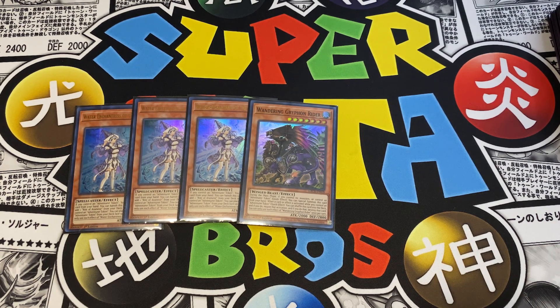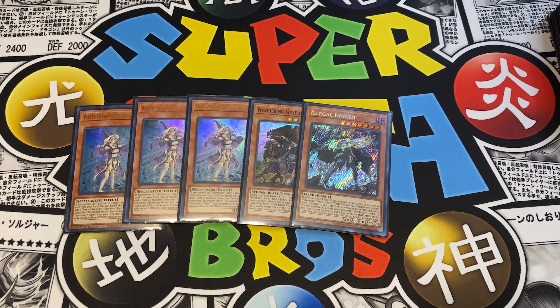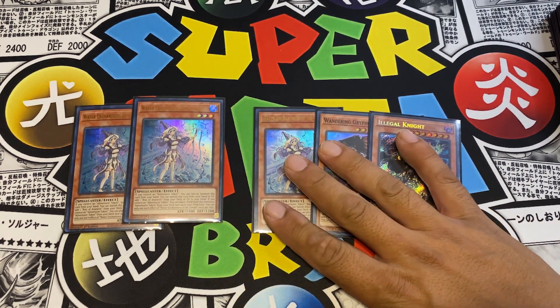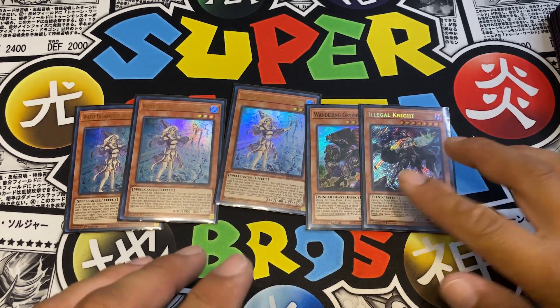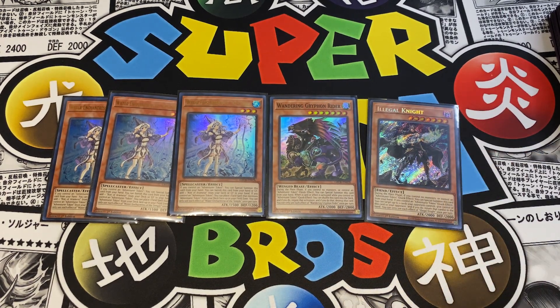I also run one Wandering Gryphon Rider - that's your negate right there. It shuffles itself back into the deck to negate as long as you control an Adventure Token. The last monster I'm playing is one Illegal Knight. This card is straight broken. You can target up to two cards on the field, switch possession of Illegal Knight, and bounce those two cards back to your opponent's hand. It works great with the equip spell Dracoback as well.